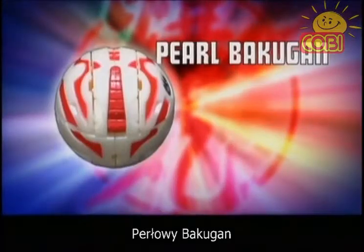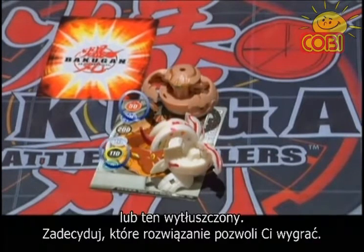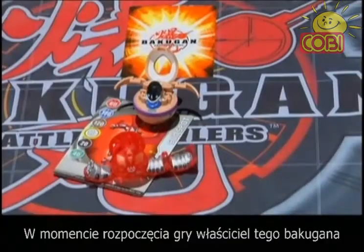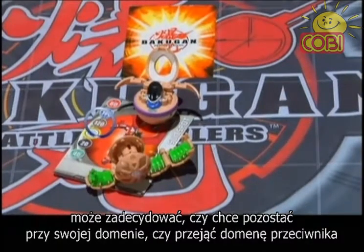The Pearl Bakugan: these can either take on their regular bonus on the gate card or the highlighted gate bonus, whichever one will help them win. The Translucent Bakugan: at the start of a battle, the owner of this Bakugan may choose to either keep his attribute or take on the attribute of his opponent.